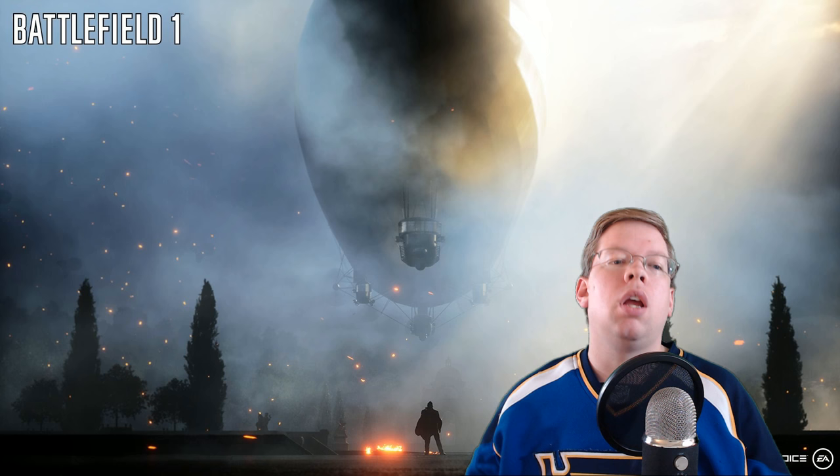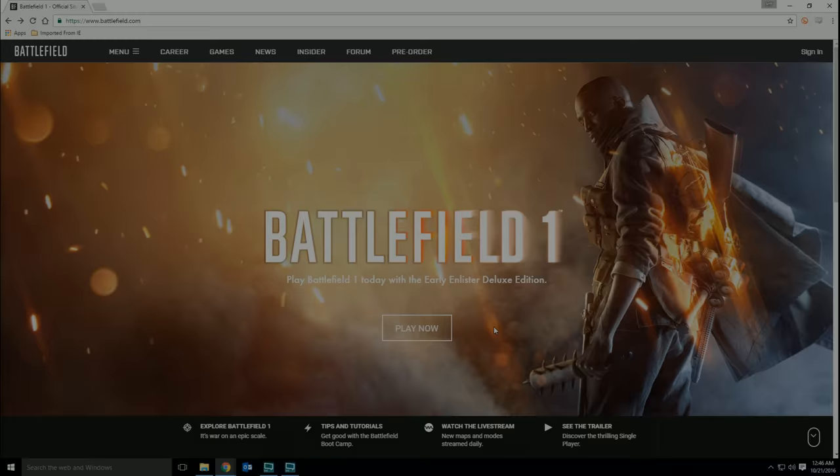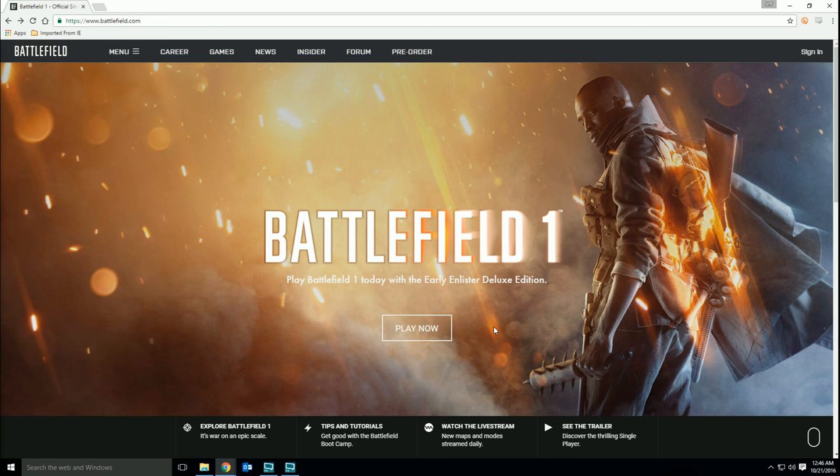So now we've covered how to change camos in the game, but what if you don't want to rush and change your loadout during the match? What if you want to do this beforehand? Well, I've got you covered. To do this online, head on over to battlefield.com.